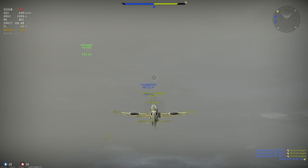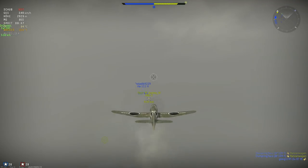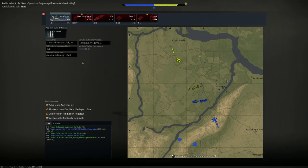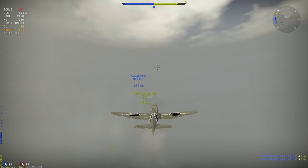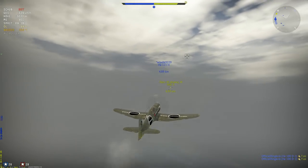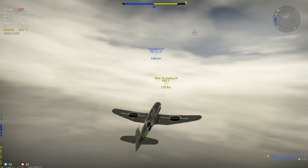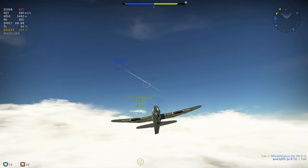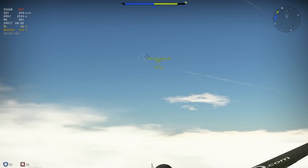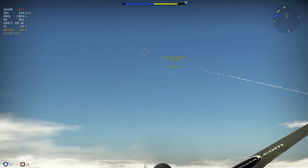Allzu viele Gegner können jetzt nicht mehr vorhanden sein. Da vorne ist auch noch einer – aber ich glaube, das war nicht der allerletzte. Kurzer Blick auf die Karte: wir befinden uns im Steigflug. Auf die Wolken immer wieder achten, dass wir nicht in zu geringer Höhe schon zu nah am gegnerischen Flugplatz sind – denn da spürt man eindrucksvoll, dass das nicht die allerbeste Idee war. Dann haben wir hier eine MiG-3, die sich auf die Heinkel 111 fokussiert hat.